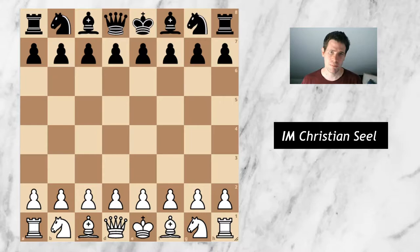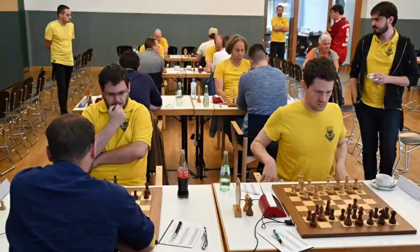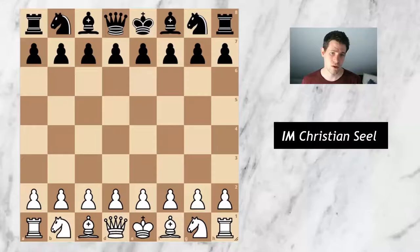Today I would like to talk about the second game which I played in the last Bundesliga weekend. In that match our team played against Münchner Schachklub 1836, the second team from Munich, also a very strong team. We again lost without winning any individual games. I played on board one against Gawain Jones.